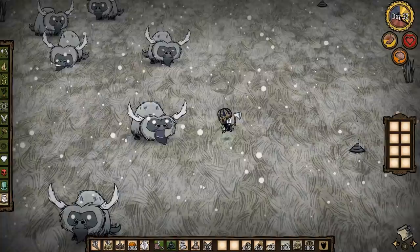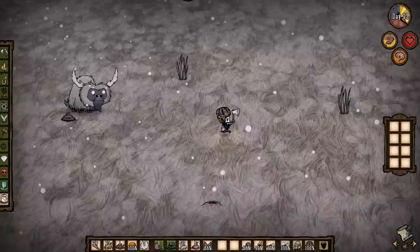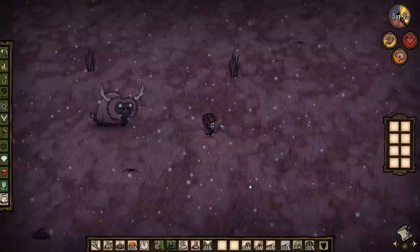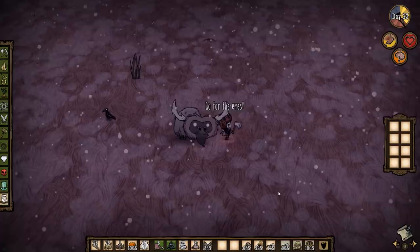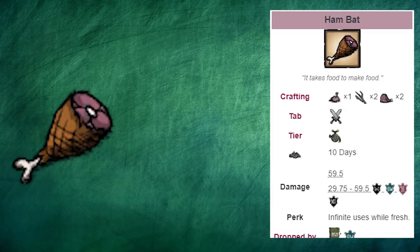Killing a beefalo is very similar. Instead of hunting tracks, find one in a group you want to pick off. Feed it grass and it'll follow you. Have it follow you away from the herd — about 1.5 screens away from the next closest beefalo — then go in for the kill. Its attack pattern is exactly the same as the coalophant, so do the same thing. It will drop 4 big meat and some beefalo fur that's good fuel for the fire.